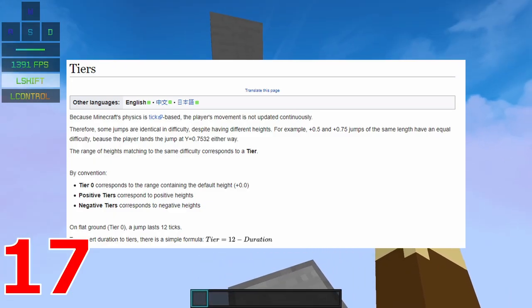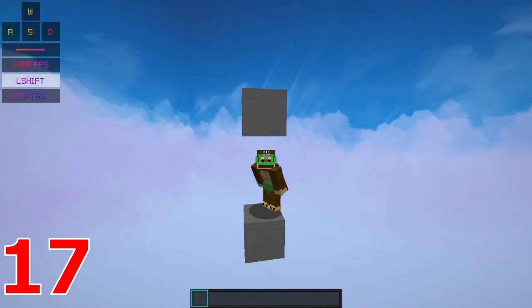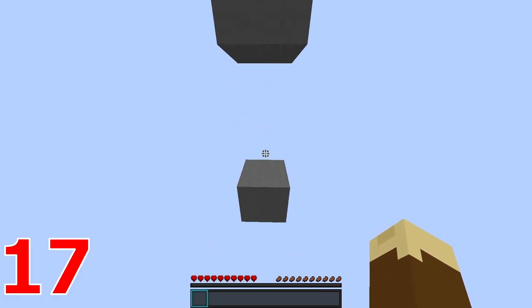Because of a mechanic known as tears, sometimes a player will be unable to fit into areas with a two-block ceiling, even though they should be able to. This has been fixed in later versions of Minecraft though.